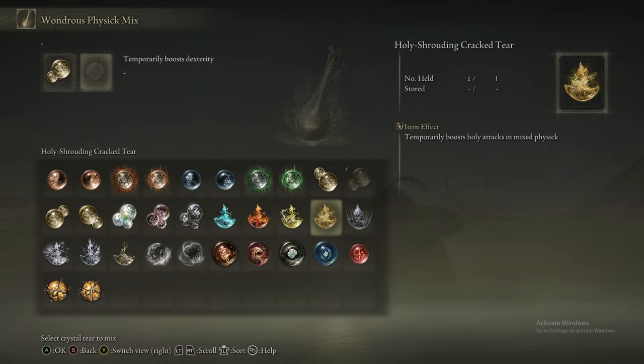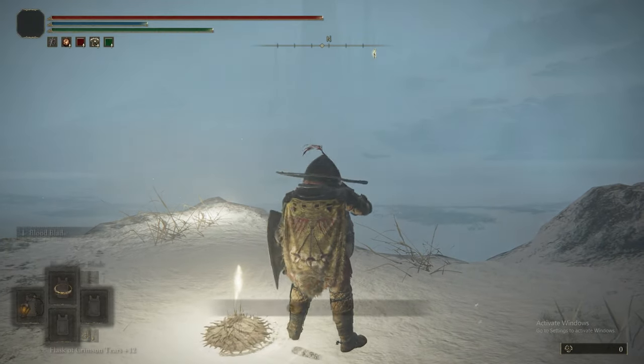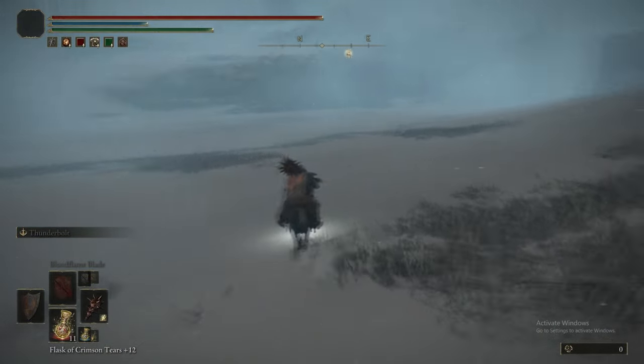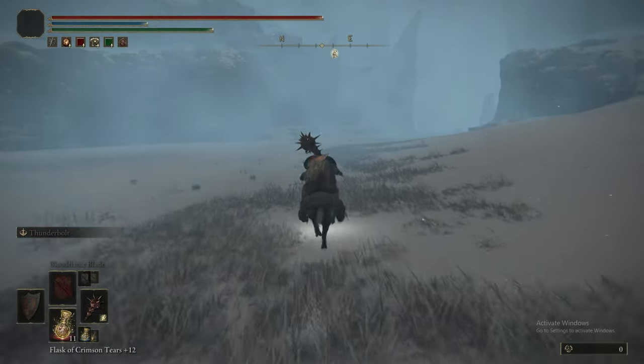We're putting Thunderbolt Ash of War on, the Dex talisman, the Lightning Damage talisman, and our Physic Flask. We will put on the Lightning Scorpion Charm — you'll see why when we do it.